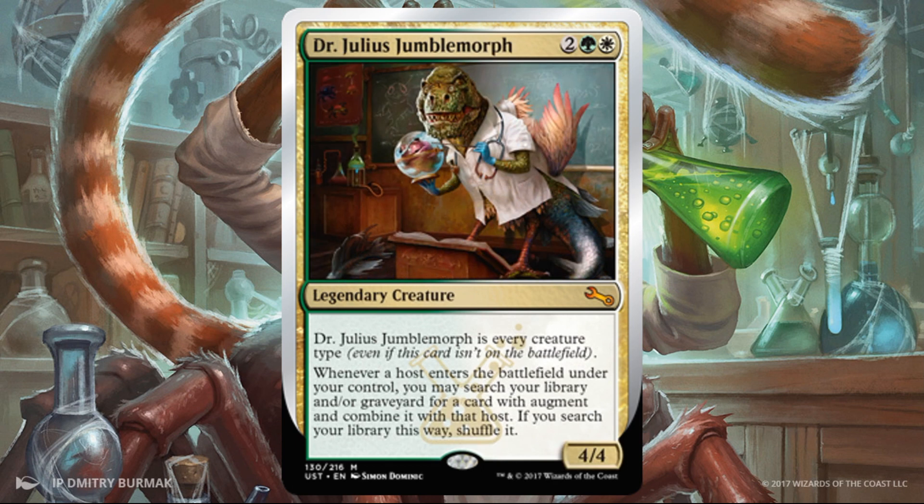Dr. Julius Jumblemorph. I love this card — it makes me really want to play a silver-bordered variant of Commander. This may be my favorite. The art is beautiful. It's a mythic legendary creature, and by the way, it counts as every creature type. So for you spikes, between me and you, this is a sliver among many, many other things — also squirrels, a lot of things that matter within this limited environment. It's a 4/4 base for four, which is really, really awesome. And whenever a host enters the battlefield under your control, you may search your library and/or graveyard for a card with augment and combine it — so you get the free combine, and sometimes you're pulling a card back from your graveyard. Tons of efficiency here. I really want to play this card in a true multiplayer game.